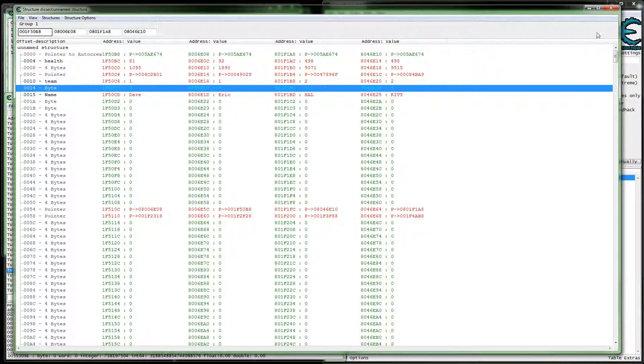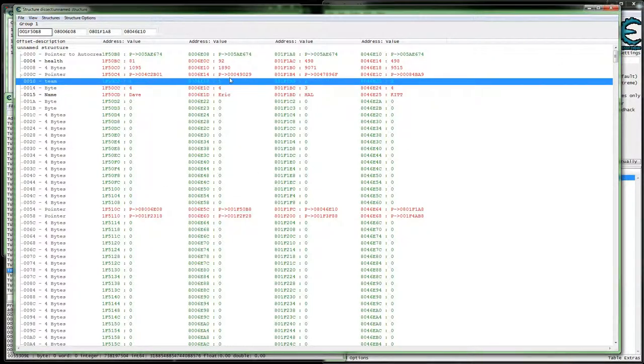So it looks like we've got two ways to filter this out, and this one looks a little cleaner. This would be the method I'd want to go with, just because the registry approach may be too much of a guess, whereas this really does look like it's a team variable.